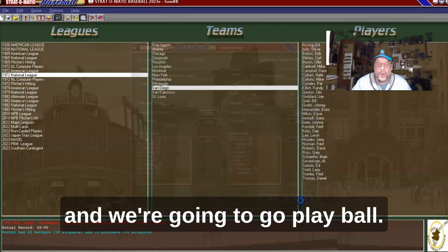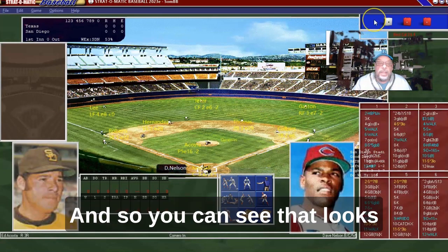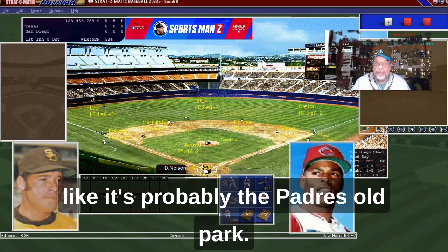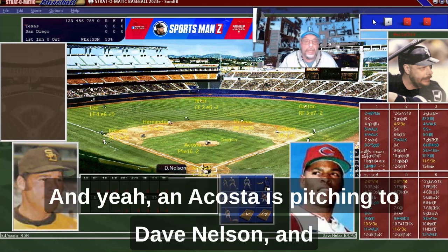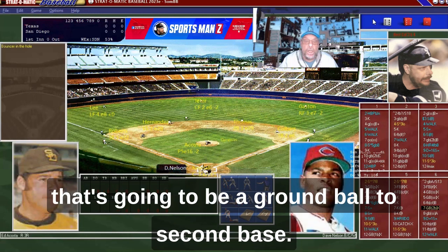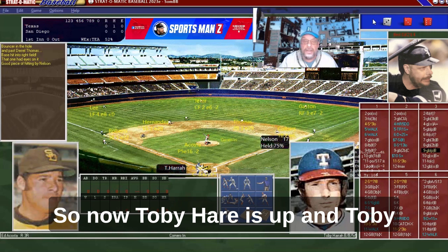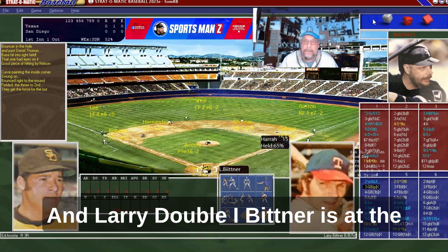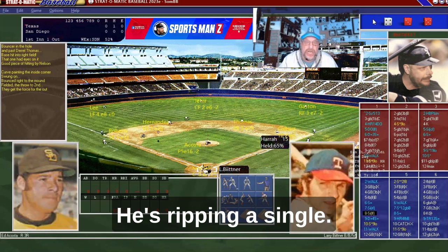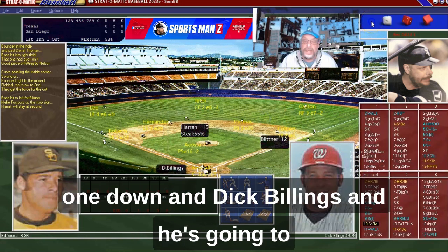I also imported a few of the computer players, but it doesn't look like there's anybody I'd want to play over who's already in the lineup. So we're going to go play ball. Acosta's pitching to Dave Nelson — that's going to be a ground ball to second base, and Dave Nelson works his way on. Now Toby Herr is up and he's going to ground out B, so Toby Herr is at first base. And Larry Double-Eye Bittner is at the plate — he's ripping a single. Runners at first and second with one down.